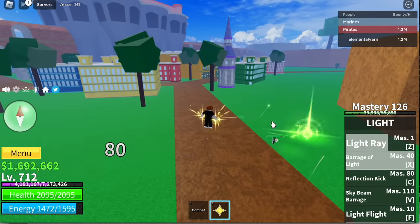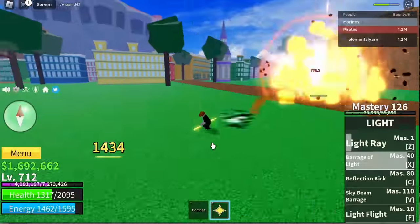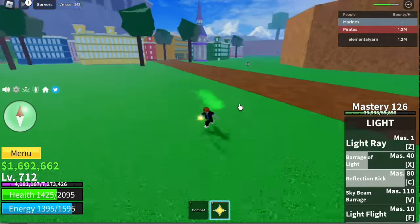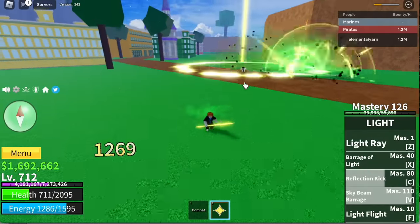Next up, Barrage of Light. I really don't like this fruit. Moving on — Reflection Kit, my favorite skill of this unawakened Light Fruit. And the V skill, Light Beam Barrage.